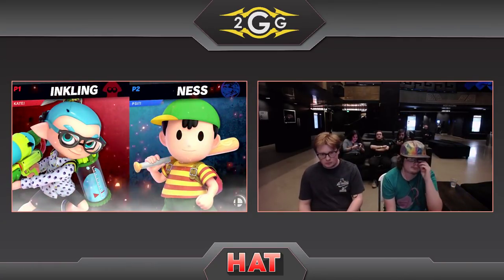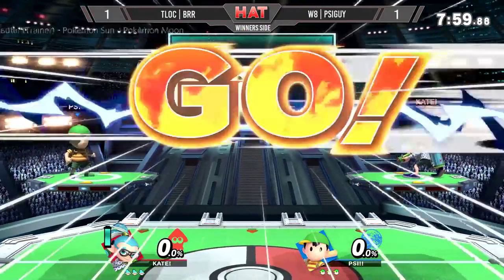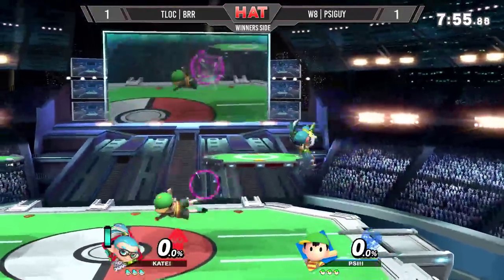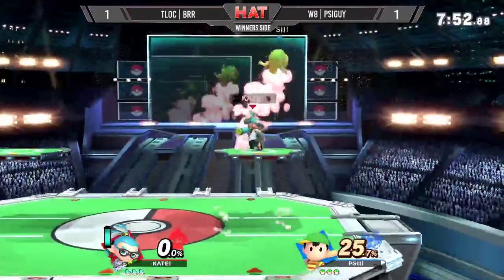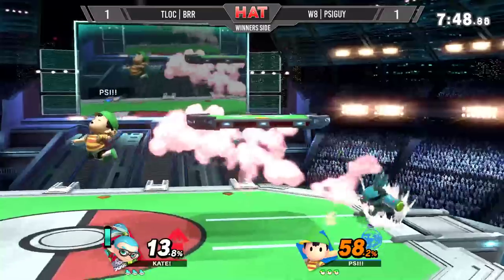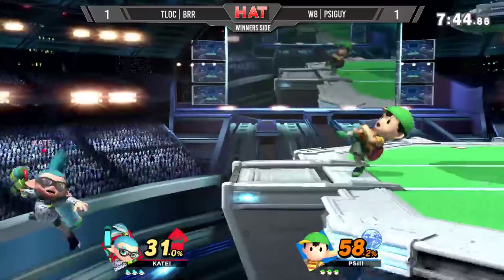Those were two very quick games, so we'll have to see how this last one goes down. Both these two very clearly showing that they are very good with their characters — knows exactly what they need to do in certain scenarios. Nair to back air into the setup for a grab immediately. Tries to catch the double jump, but that trade is going to work out beautifully for him. And he's already attacking Bird at 58%.